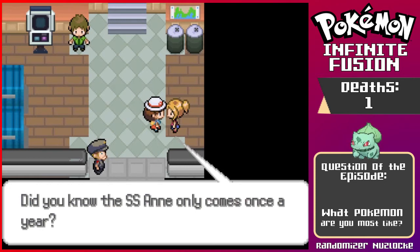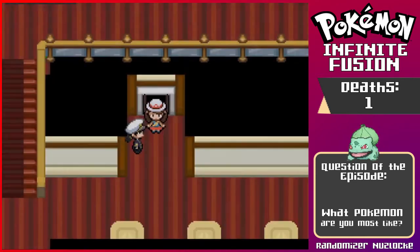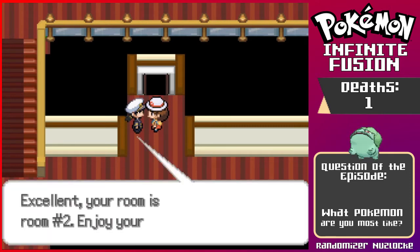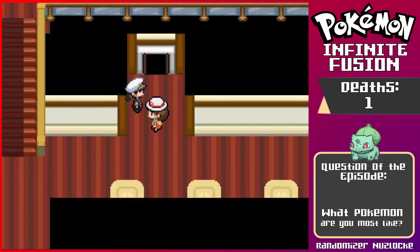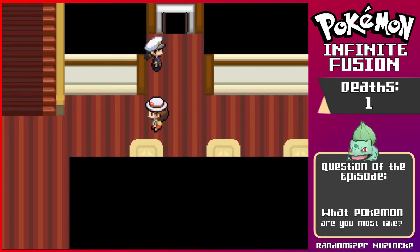Did you know the SS Anne only comes once a year? That's crazy. Oh, this is so pretty. 'Hello, welcome to the SS Anne. May I see your ticket?' I showed our ticket. 'Excellent, your room is number two. Enjoy your stay.' They're just double checking. Let's see — I think the game audio I could turn up just a little bit. Maybe that might be a little bit better.